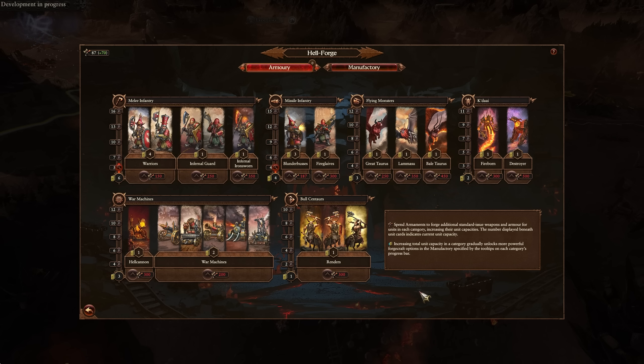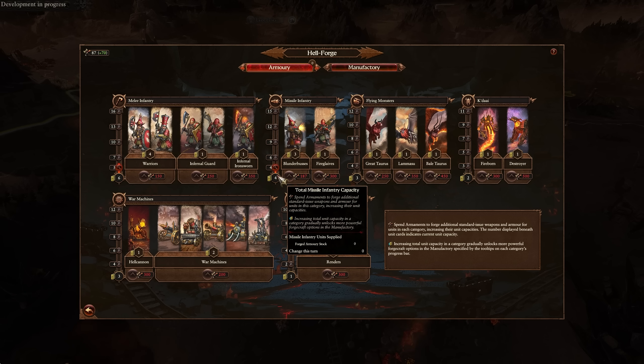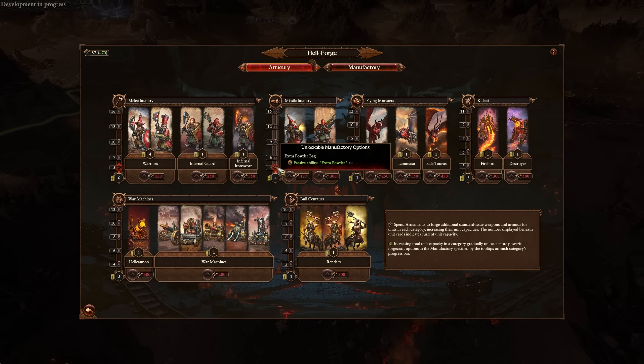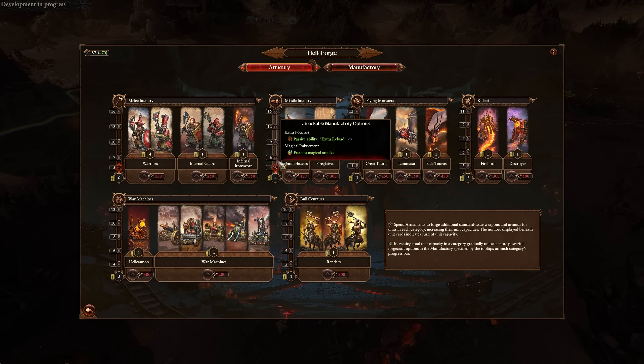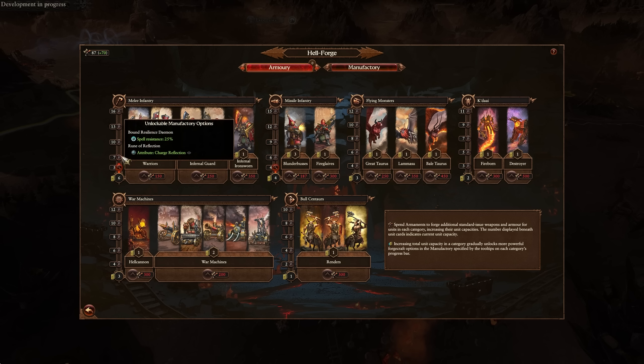You also have your Hellforge. The Hellforge is how you increase your unit caps by expending armaments. The total number of unit caps in a given category — so Missile and Infantry, for example three plus one equals four — goes towards unlocking runes in your Manufactory. That Manufactory gives you more and more runes as you go up; it looks like every three, then five, then seven, and then roughly three, three.